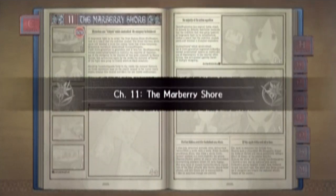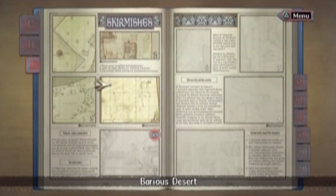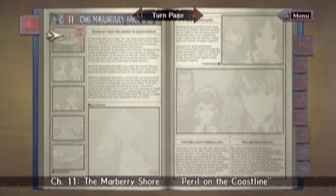Chapter 11: The Marbury Shore. New episode, personnel tab, glossary tab, skirmish — oh. Upper Thousand is a skirmish fight, but there's no train, so that's your one saving grace. I'm not doing this right now. Like always, I'm gonna train with it off-screen until I've learned it well enough. Selecting episode now — Peril on the Coastline.